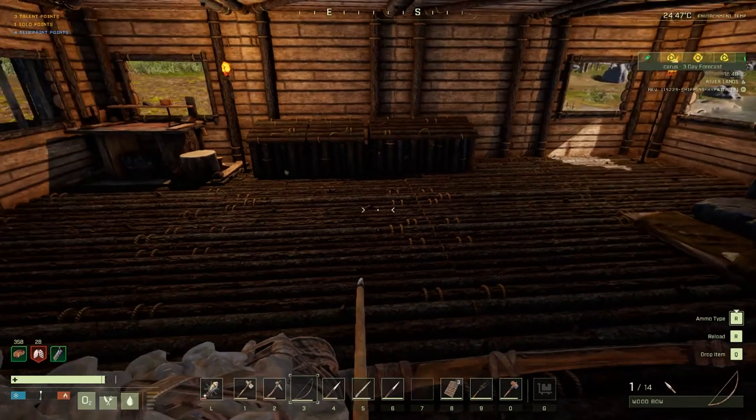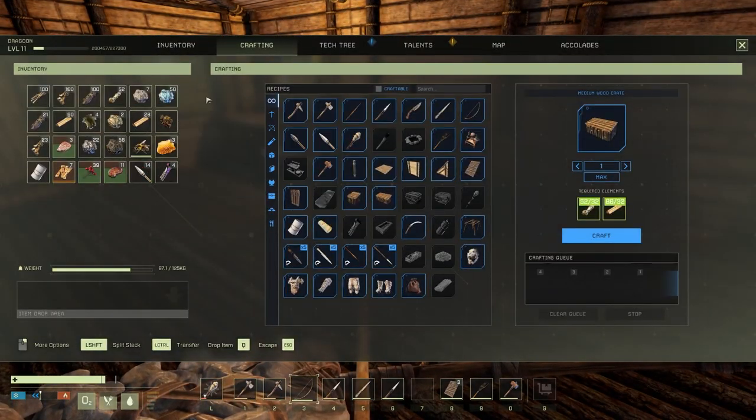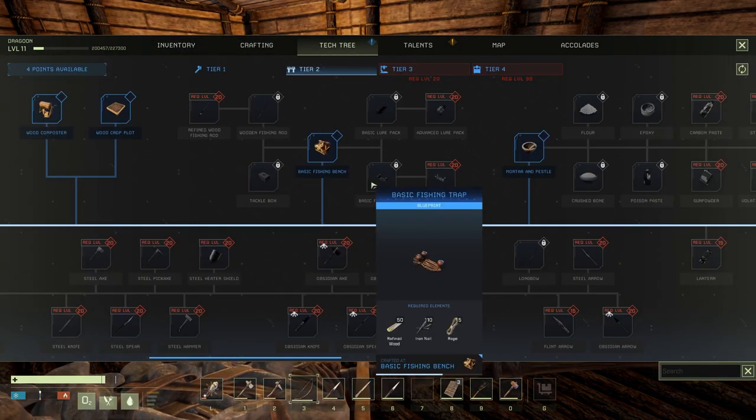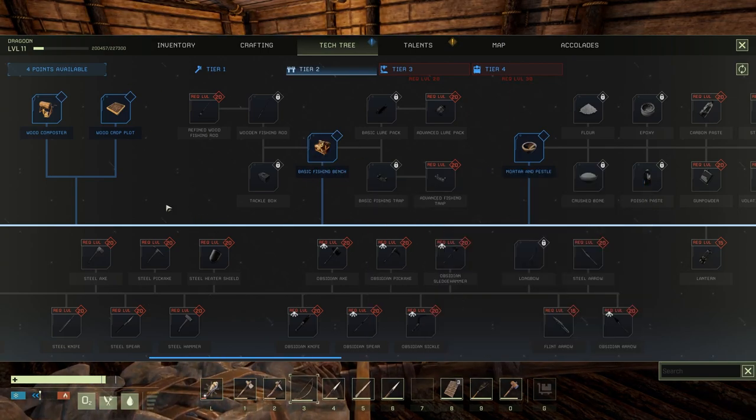We've just gone up a level, just been doing a bit of mining, got pneumonia again so there we go, it's just been run out. However we did go up a level to level 11 so we've got some points to spend.